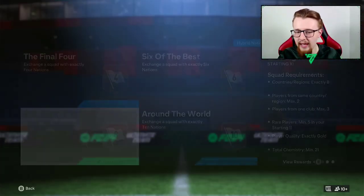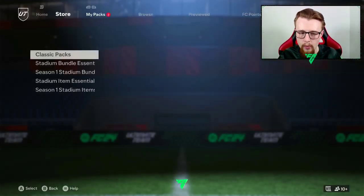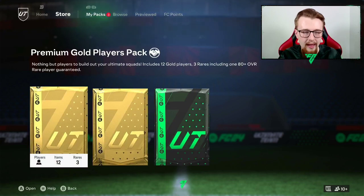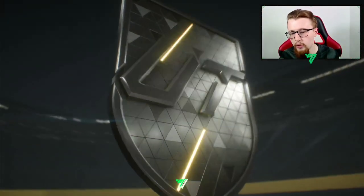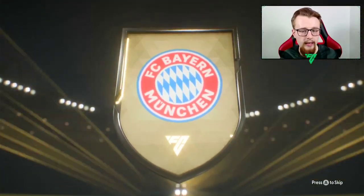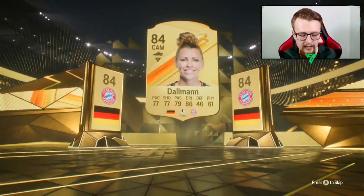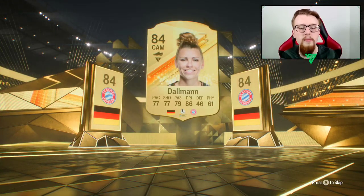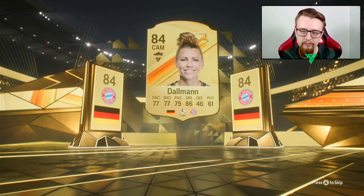We've already opened one of these which was untradeable in the last video and it wasn't great, so the question is can this one be any better. We'll open the 25k pack first because small Prime packs normally pay out better. A German CAM from Bayern Munich - is that Musiala? No, it's not Musiala, it is going to be a Dalman though, which is 84-rated. I didn't think it was a walkout, that's why I didn't think it was Musiala. There'll be a lot of trials this year.